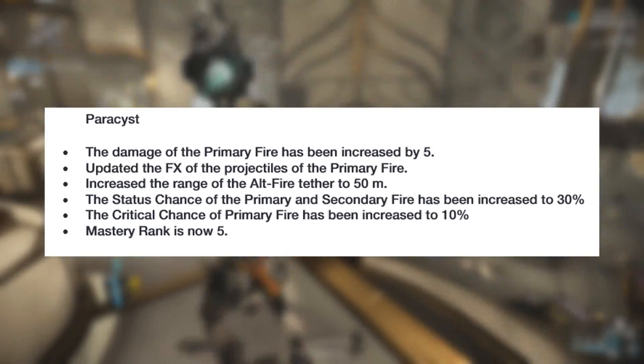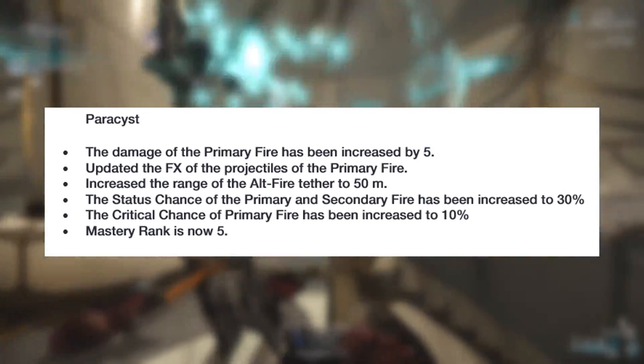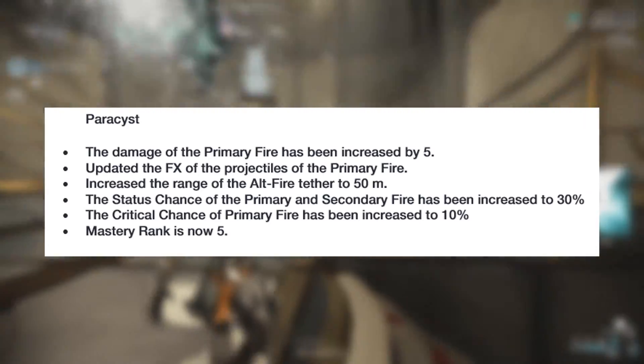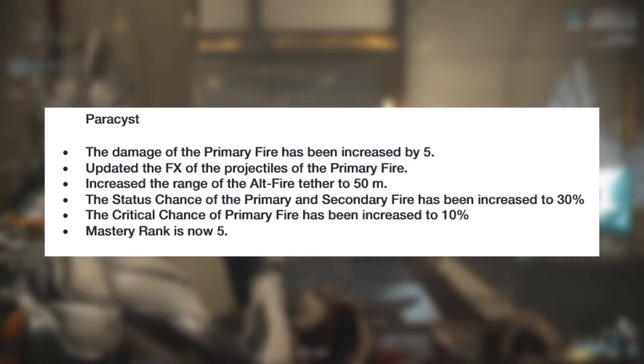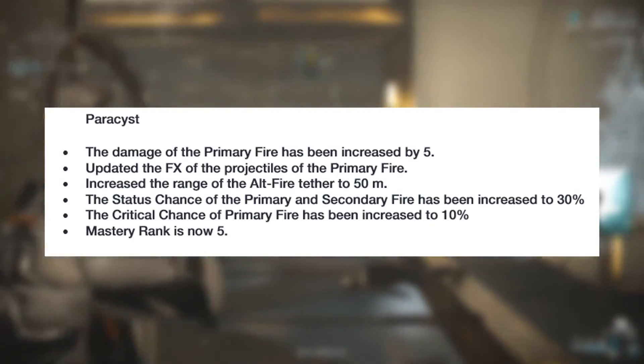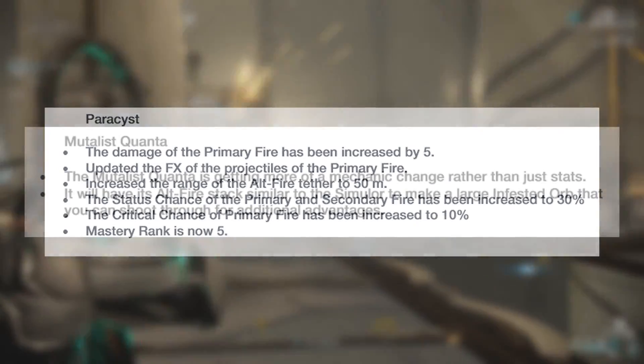The Paracyst will become a Mastery Rank 5 weapon, where it will receive a 50m alt-fire tether and updated effects on its primary fire projectiles. It will also receive stat changes making the status chance of the primary and secondary fire 30%, the critical chance on the primary fire 10%, and the primary fire's damage increased by 5.